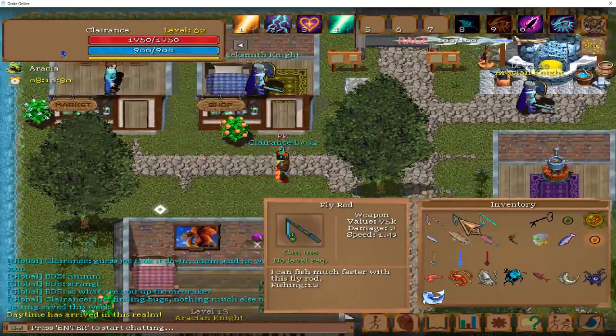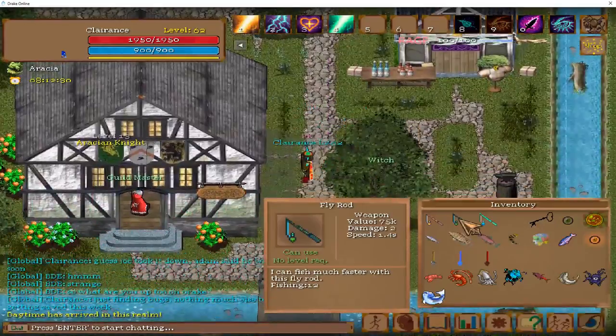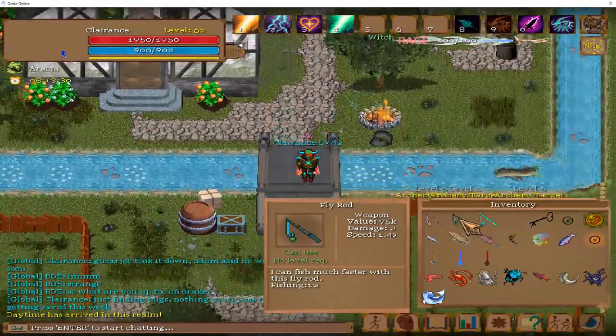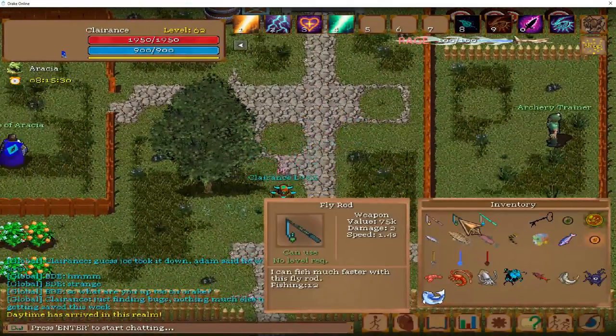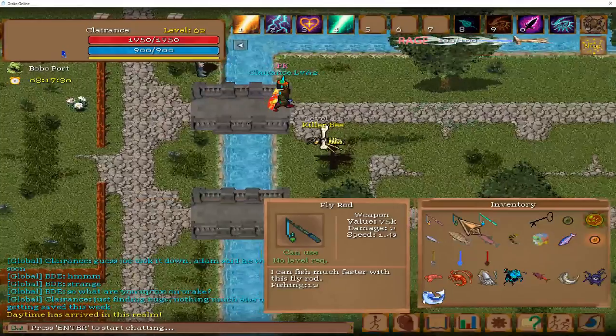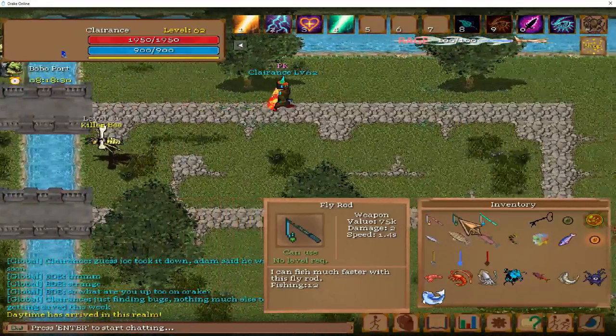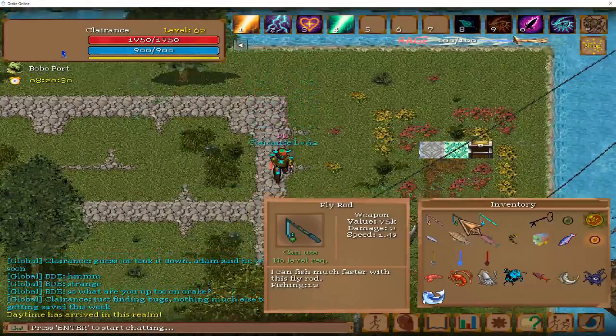Next, we have the fly fishing rod. It is quite pricey, surprisingly enough — 100,000 gold for it. I do recommend it even though it costs so much. If you do think 100,000 gold is out of your limit, you can fight mushroom walkers. I will show you where those are in a minute.